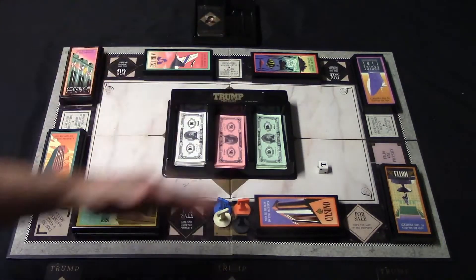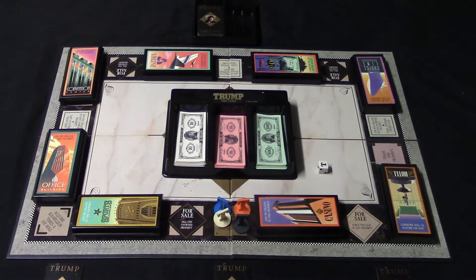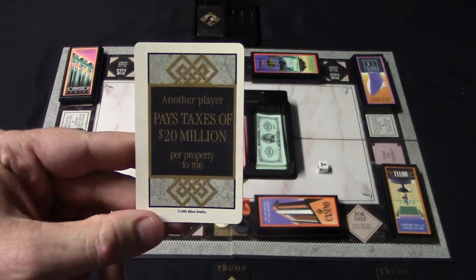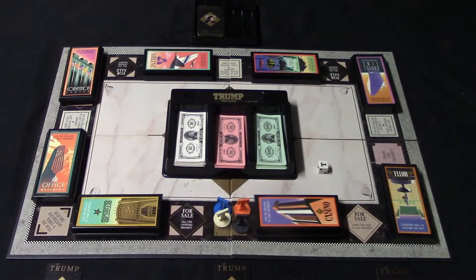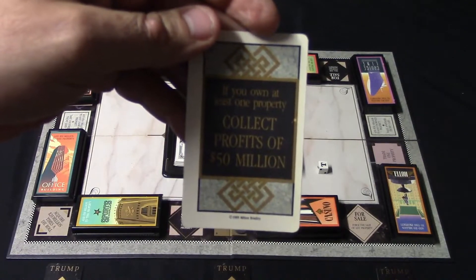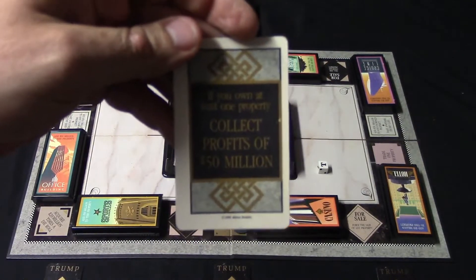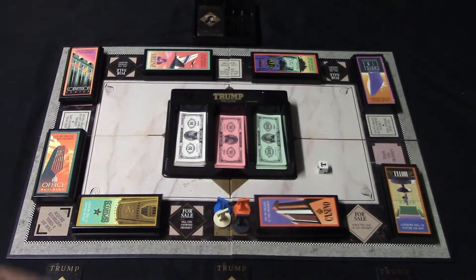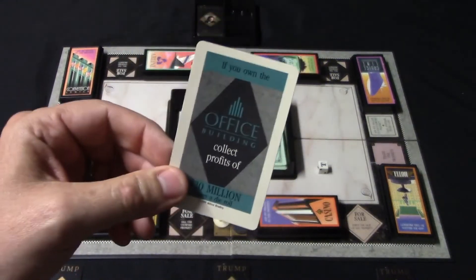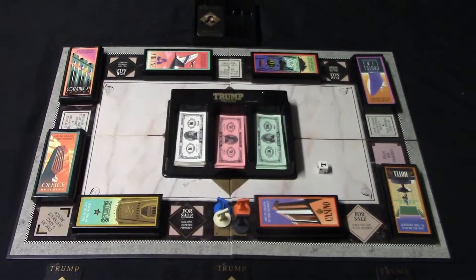Everybody is going to be dealt five cards and everybody also starts with 400 million dollars in cash. Here's a tax card — you can force someone to pay 20 million dollars in taxes per property they own to you. Here's another one that lets you collect 50 million dollars if you have one property. Some cards say two properties, and here's one that says if you own the office building you'll collect profits. There are several different cards like this for all the different property types.